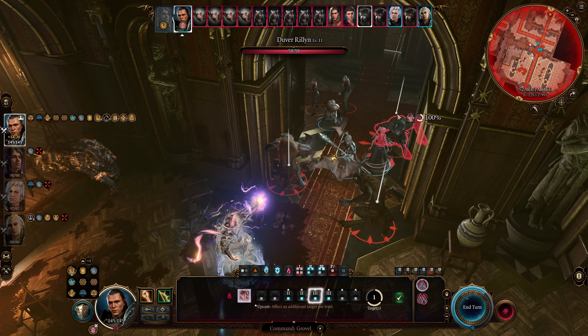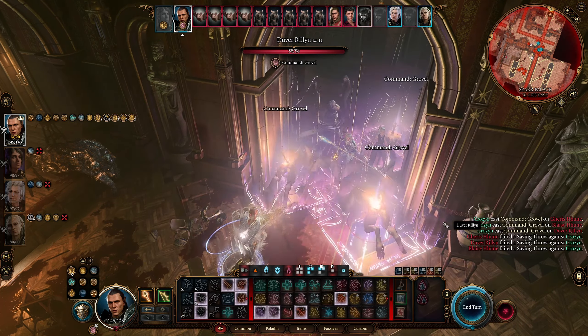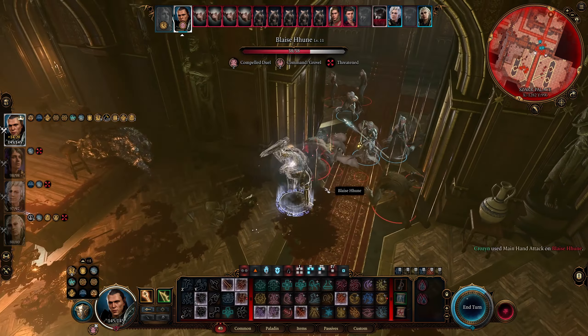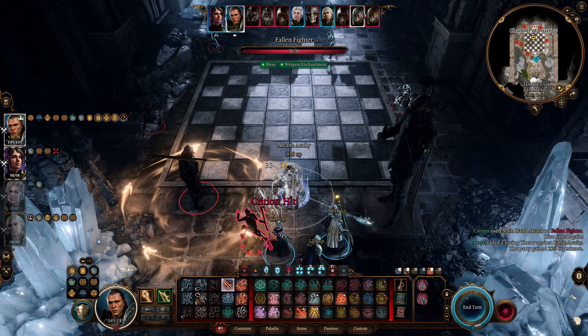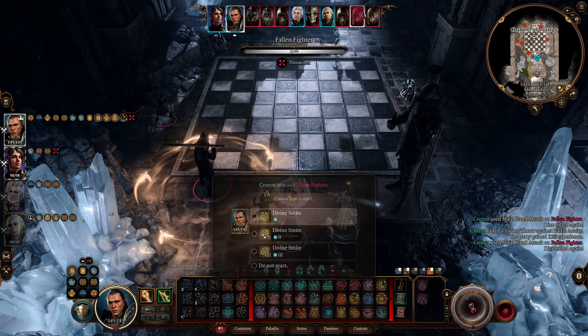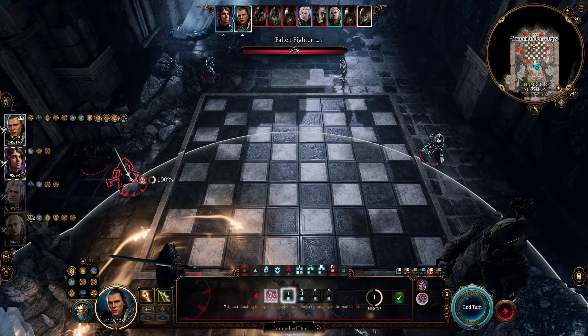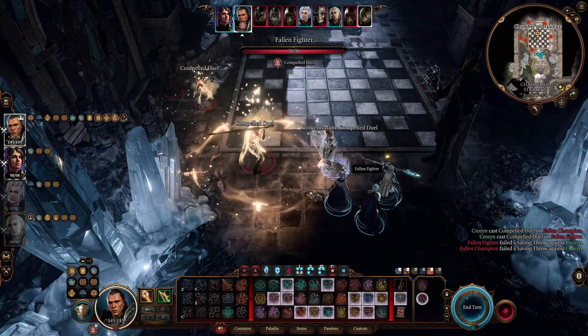We are going to go a little bit into sorcerer, but it's not going to be that traditional split you see all the time like going seven paladin or six paladin with five or six sorcerer. I think this one is going to be pretty unique — you guys haven't seen this kind of split before, so let's get into making the Ancients Paladin tank.